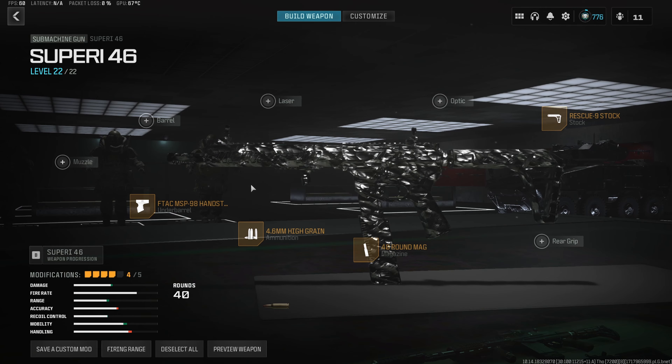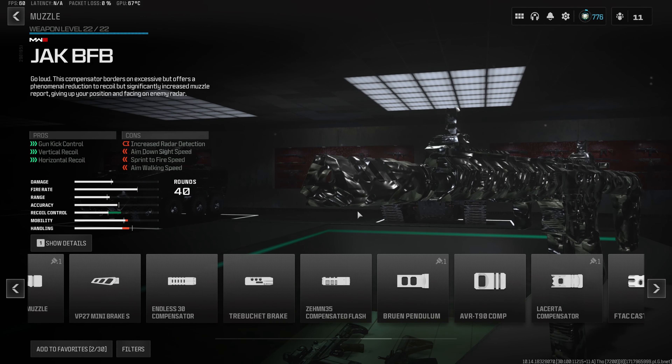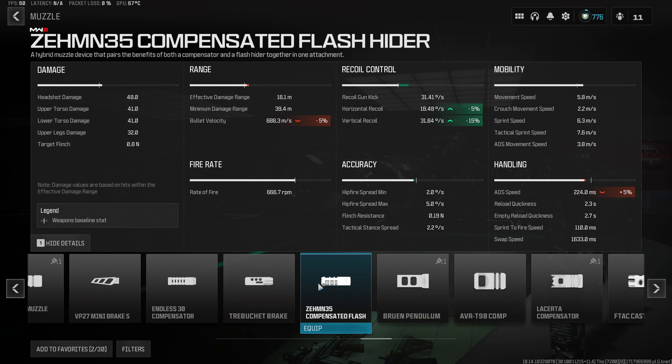For the fifth and final attachment, we're going with the best muzzle in the game right now: the Zemmin 35 Compensative Flash Hider. It gives another 5% decrease to horizontal recoil and 15% to vertical recoil. Not only does it get rid of all the visual recoil on this weapon, it only increases aim-down-sight speed by 5%, so the build stays extremely fast.